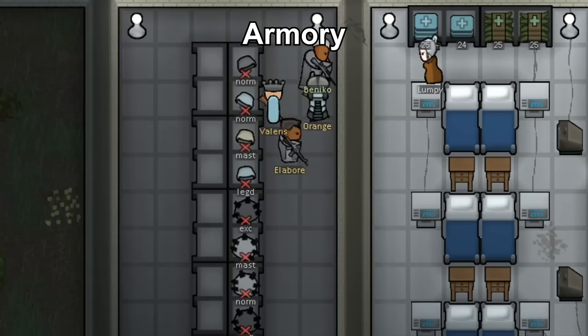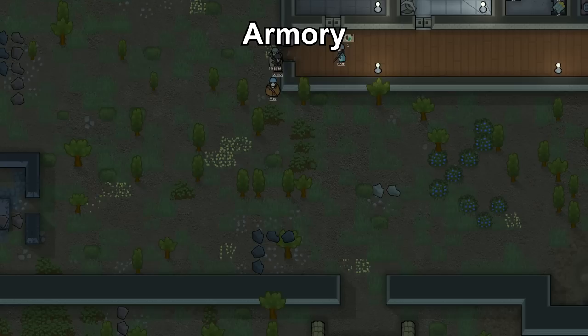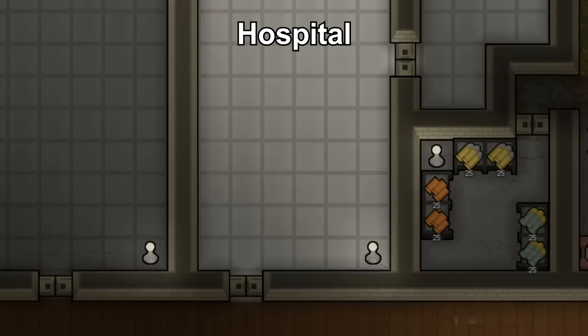For your armory, place it away from the prison so prisoners can't easily reach weapons and armor during a prison break. But also place it near your entrance so colonists can equip armor quickly to defend against raiders.